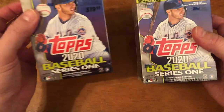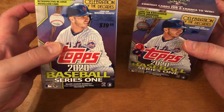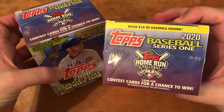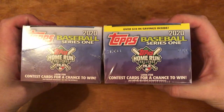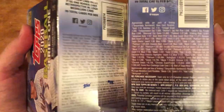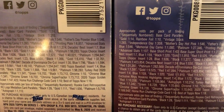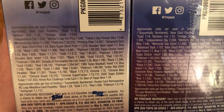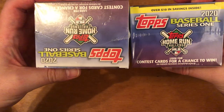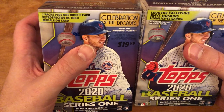Today we are doing two blaster boxes. This one I got at Target for $19.99, and this one I got at Walmart for $19.98. You also get $10 of savings inside. They're a little bit different — I don't know if that means anything in terms of what we can expect to see. You get seven packs per box, plus one Rookie Retrospective RC logo medallion card.